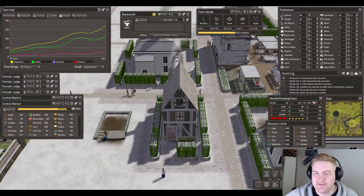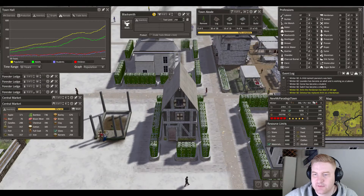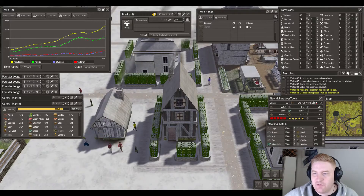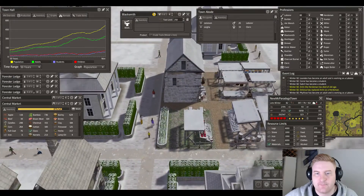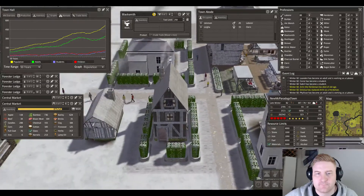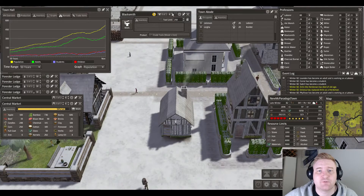We got a privy and we got flower beds. There are barrels and boxes, a small cart and a large cart. The boat is done, the blacksmith is done — we need to assign some more workers for that.